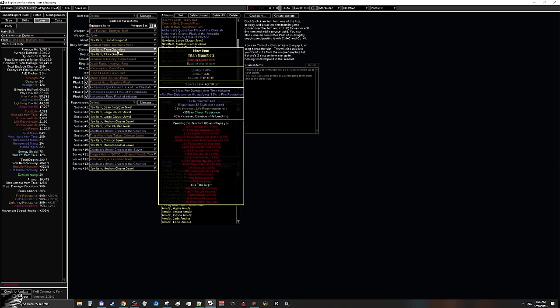For gloves, same approach as the helmet — look for a fractured life regeneration rate or fractured life regen per second; just buy the cheapest fracture between the two. We'll use chaos resistance Envy essences to fish for whichever mod we didn't get fractured. So if we got fractured life regen rate, we spam Envy chaos resistance essences until we get tier one life per second. Then clean our prefixes with eldritch and null orbs, craft flat life, eldritch exalt orb until tier three flat life or higher, and assuming an open prefix craft 'damage while leeching.' For eldritch implicits we want fire damage over time multiplier and exposure on hit.